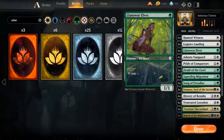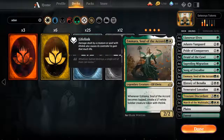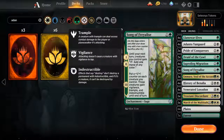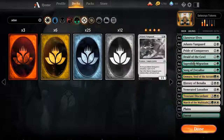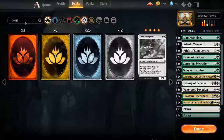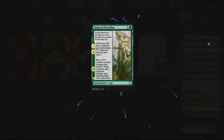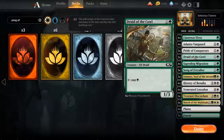I left in Llanowar Elves, although they probably shouldn't be part of it. Take out a couple of those, add a few of the token generating creatures, add a few of the token generating cards, and Song of Freyalise. Some decks run three — I could run three, I thought two might be enough for now. It might actually be better to switch out a Druid of the Cowl for another Song. We're going to do that right now. Confirm the third. Don't need that Druid anyway.